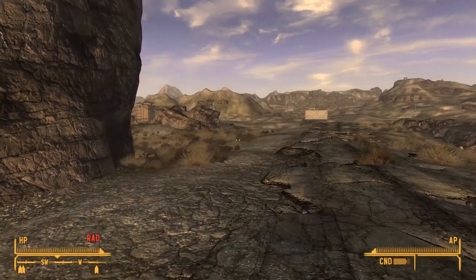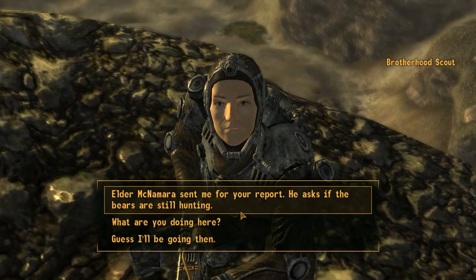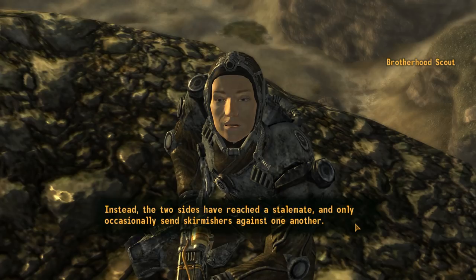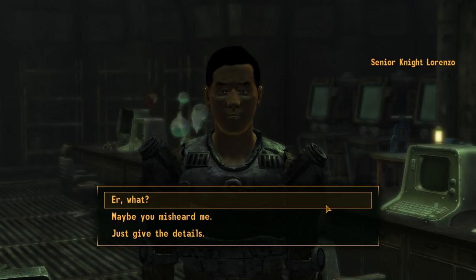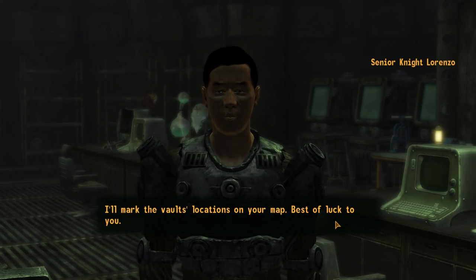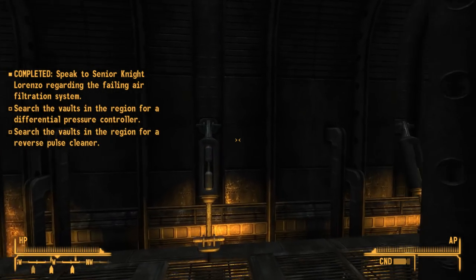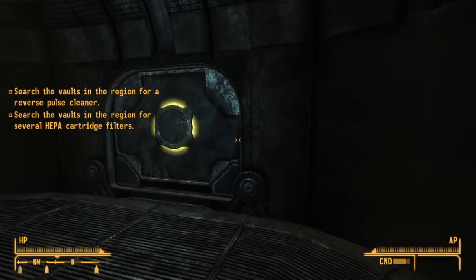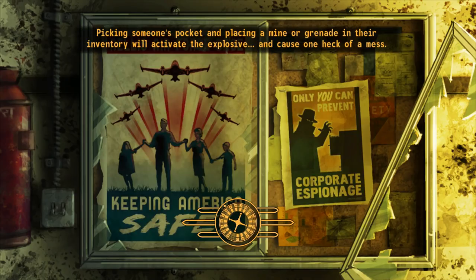But wait, there's more. The next thing I had to do was travel to three different scouts found near the NCR Correction Facility, Nipton, and Camp Forlorn Hope, saying to them 'are the bears still hunting' to collect their data. After doing so, I returned to the Brotherhood — but wait, there's more. I then had to report to Lorenzo and figure out components needed to keep the bunker's air filtration system running: a differential pressure controller, a reverse pulse cleaner, and several HEPA cartridge filters, all found inside vaults — not the same vault, three different vaults. As I left the bunker and fast-travelled to Helios 1, the game crashed.